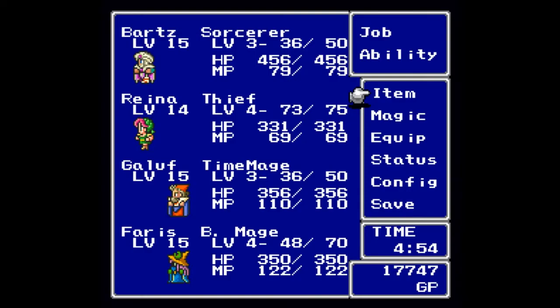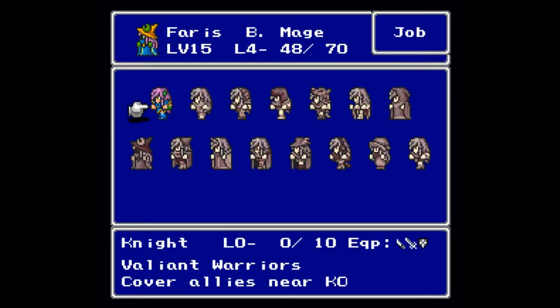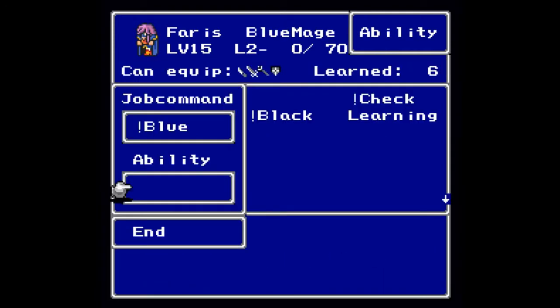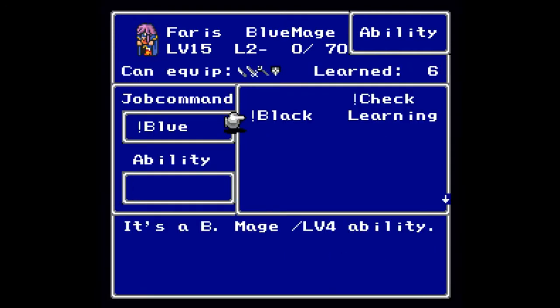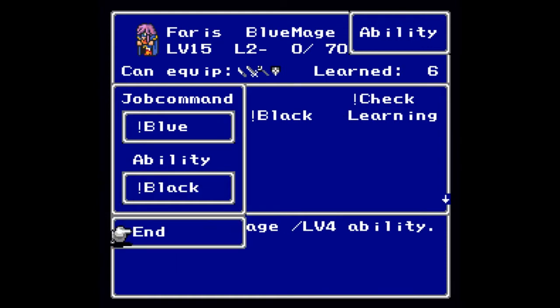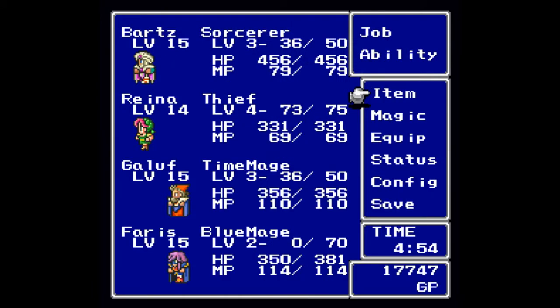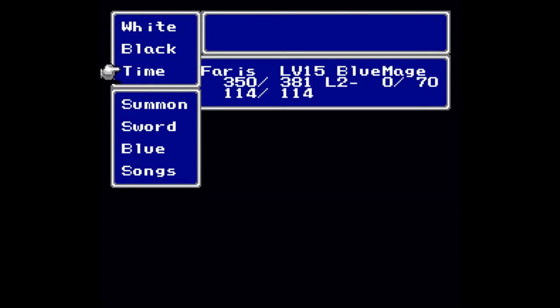Okay, healed and saved — I had to use a tent for that one. It is now time to change Faris back to a Blue Mage so that she can now use Aqua Rake, which should freaking own everything. She automatically equips the hunting knife from the back row. Do I want to keep her in the back row? I think we do.